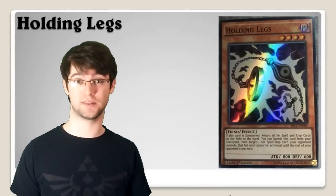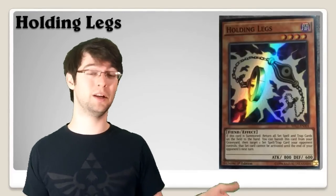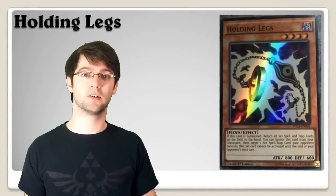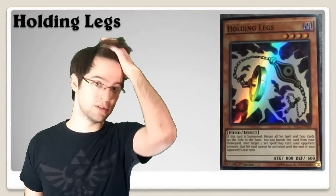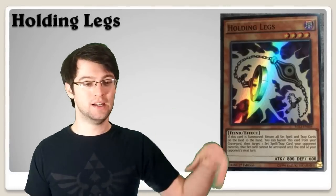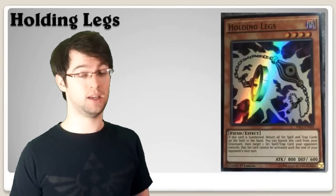Number 7: Holding Legs. This is the one people actually care about — it's a little bit better than Holding Arms. When it is summoned — notably this one just says 'summoned,' meaning it also gets its effect when flip summoned. You can return all set spells or traps on the field to the owner's hand, like a mini Giant Trunade. You can also banish this card from your graveyard to target one set spell or trap your opponent has and prevent it from being activated until the end of your opponent's next turn. I can see this being played in a deck like HAT or a techie combo deck.